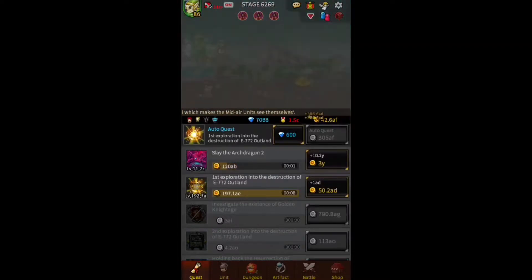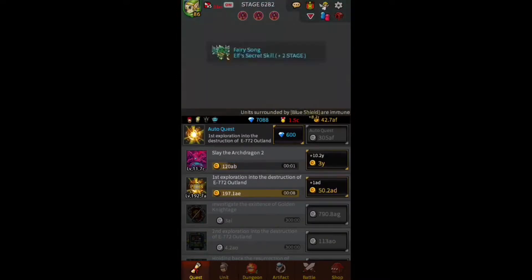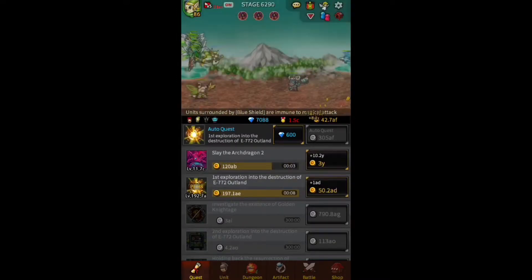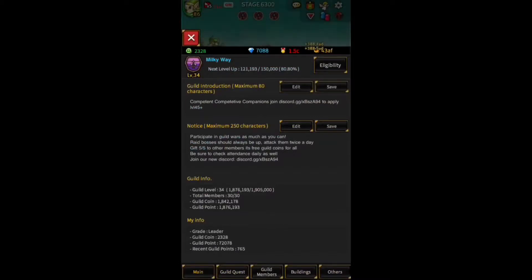Hey, I'm back. It's your boy Anecdotal, and we have to discuss the new raid, the Swamp of Death raid. We're going to talk about what level you should be to play this raid, whether it's a good idea to start spending honor coins on the elementalists for the nature resistance, and what pet fragments are being given for completing the Swamp of Death.